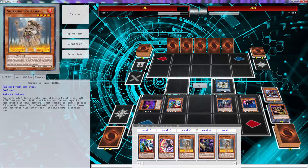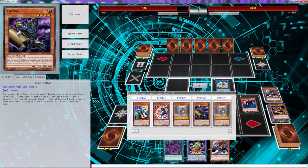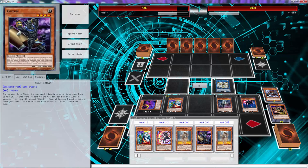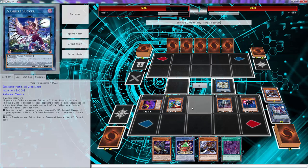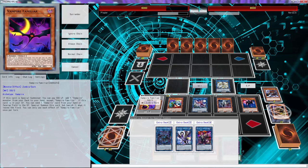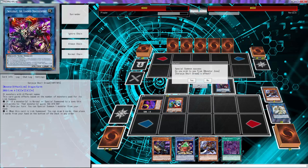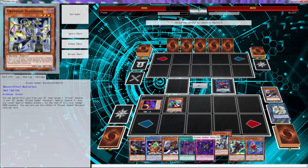Gozuki can banish and special summon this Mizuki from my hand — I'm not sure if I want to do that yet. Let's add it just in case. Actually, we're gonna search Gozuki — I have a plan with this. Scarjillay is going to trigger, bringing back that guy, and now we can just go straight into Skull Deed — one, two, three, and four. Skull Deed draws four!